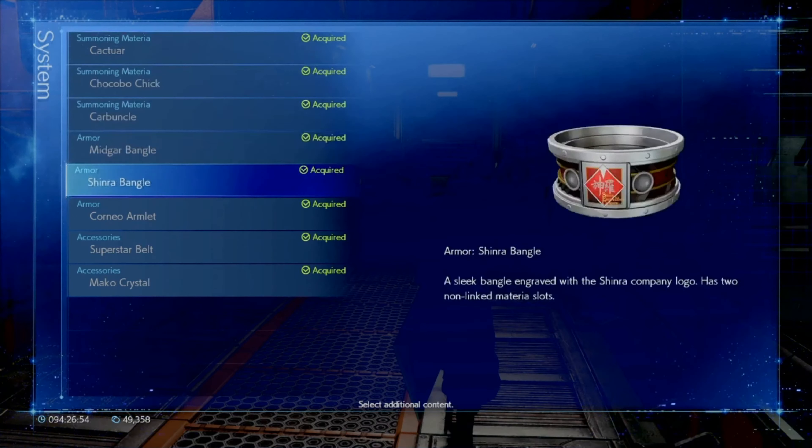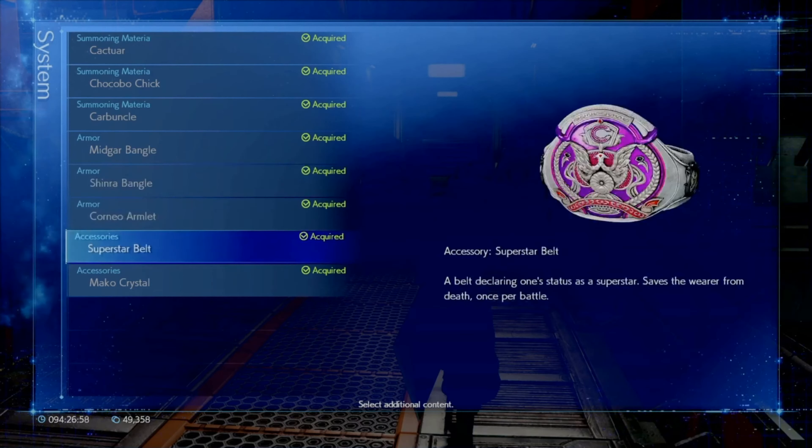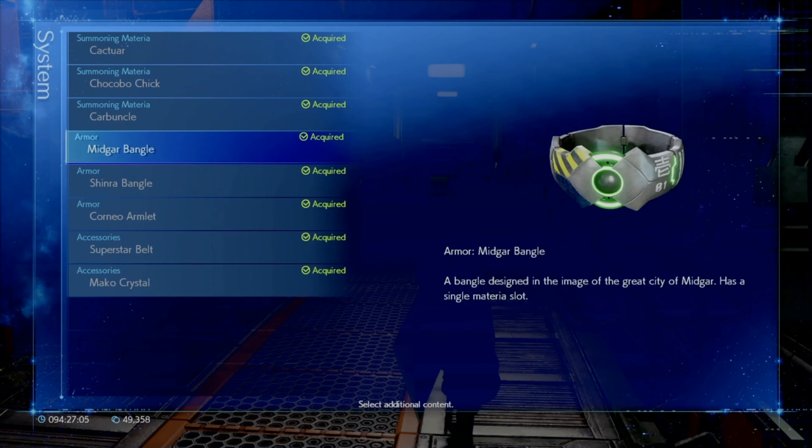We have Midgar Bangle, Shinra Bangle, Corneo Armlet, Superstar Belt, and Mako Crystal. All you need to do is just make sure that you acquire these — it'll ask you to confirm. I've already acquired these, so it won't let me do anything to be able to show you now.